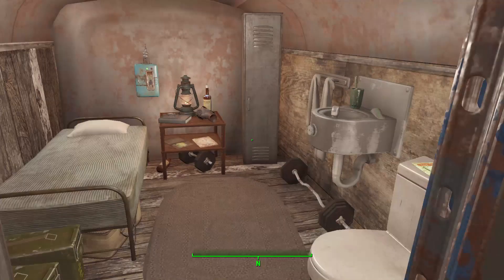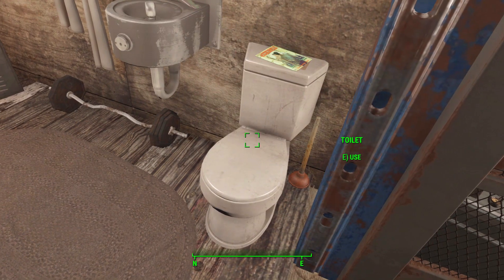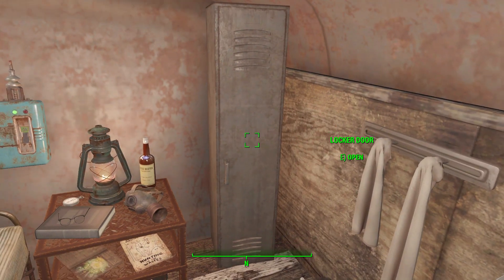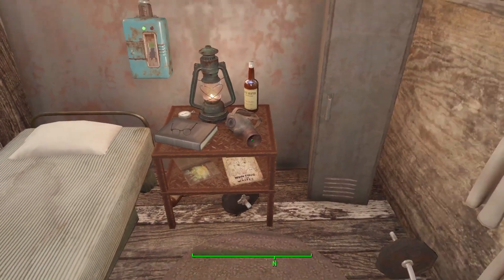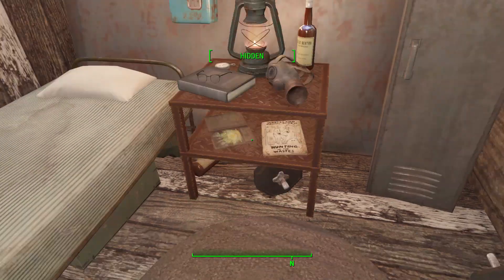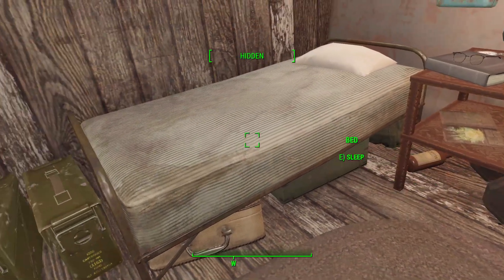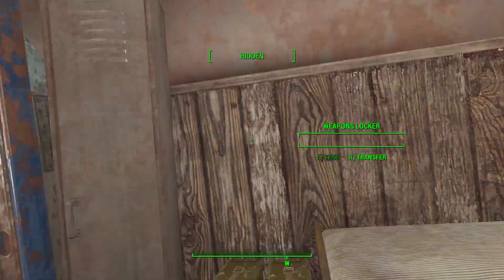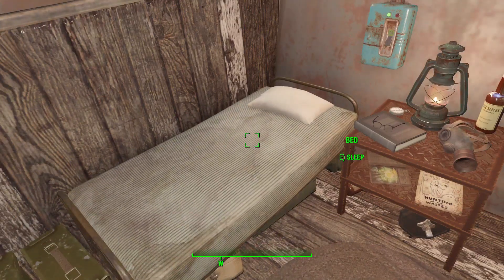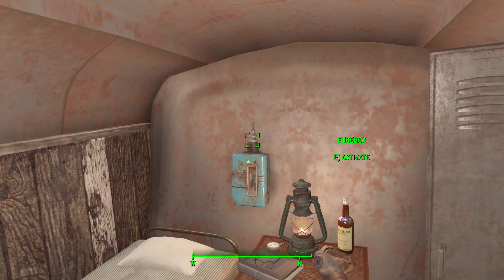Through the door is the bedroom area. On the right-hand side there's a toilet, a water fountain for drinking, and a locker for generic storage. There's a nightstand by the bed, and under the bed you'll find a duffel bag, a foot locker, and a suitcase for more storage. There are also some ammo boxes, a weapon locker, and of course the bed for sleeping.